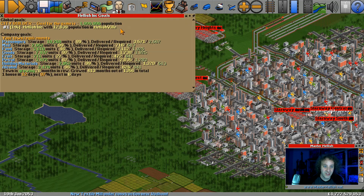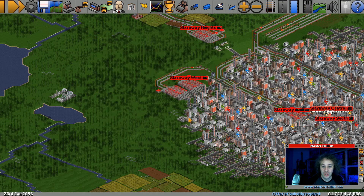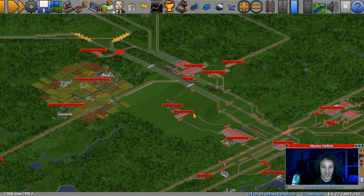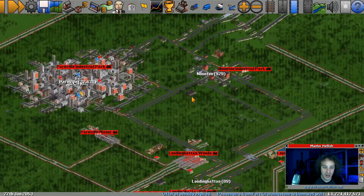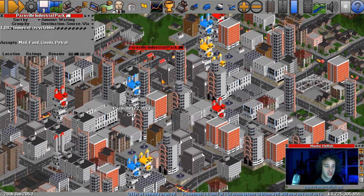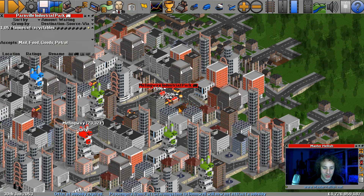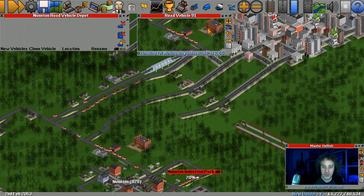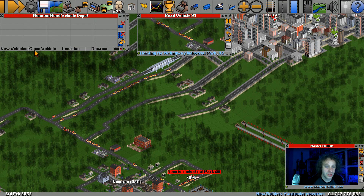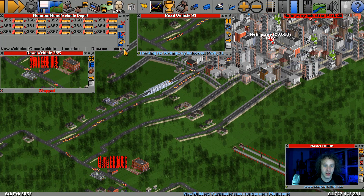How are things going? Still growing. We're still a very fragile situation. Food and petrol still looking a little bit like they need some support. Over here though we are coping with shifting everything we need to. This industrial park still has a relatively large amount of recyclables at it. Let's get another 15 road vehicles going over there.